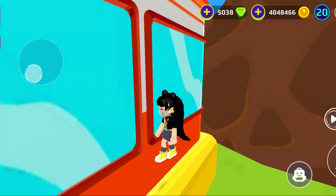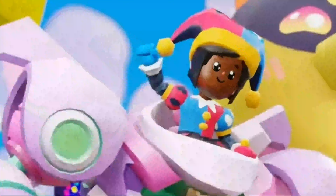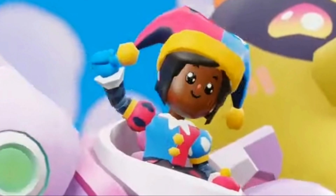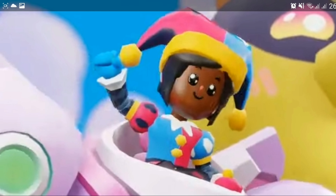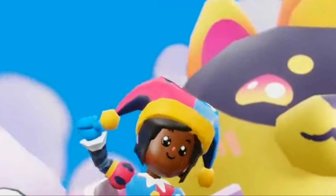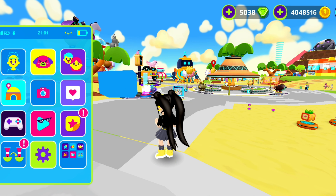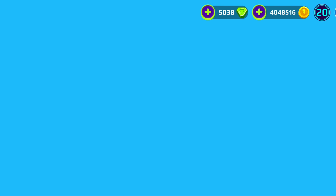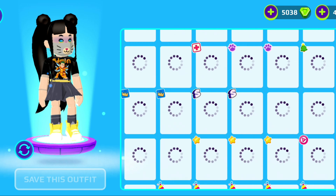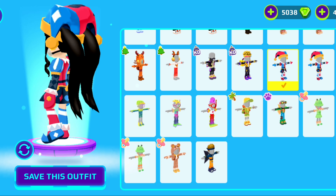Now let's just get started. First things first, let me show you the picture of the spoiler, because we knew there was a new circus Pom Mini — I think yeah, Digital Circus. This character is from Digital Circus, you know that show, right? So this is the spoiler, and then a box was released in the game from when the update was first released.